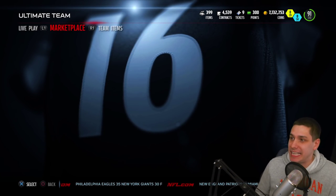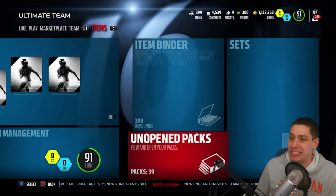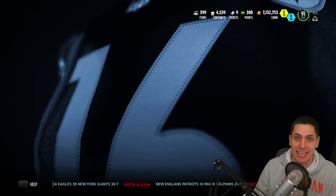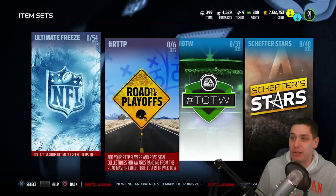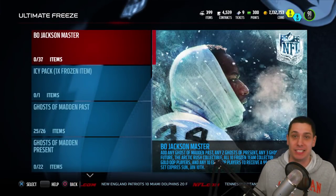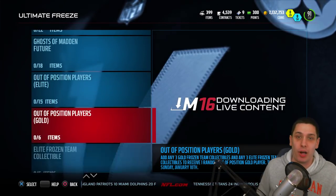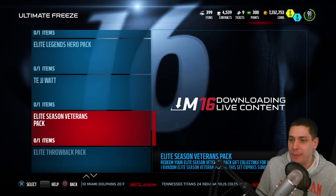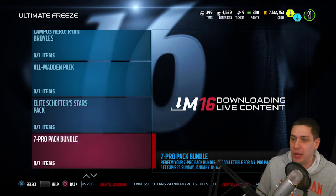Let me know in the comment section below what you think we're gonna pull before we actually do this. I haven't had great luck this year with packs, but this is one of those where it's pretty much a guarantee you're gonna get something at least good. Worst case scenario with Randall Cunningham is that I get a 400,000 coin card and lose some coins, but at the end of the day it's not the end of the world.